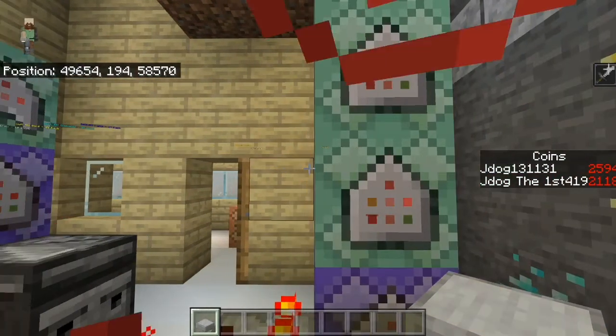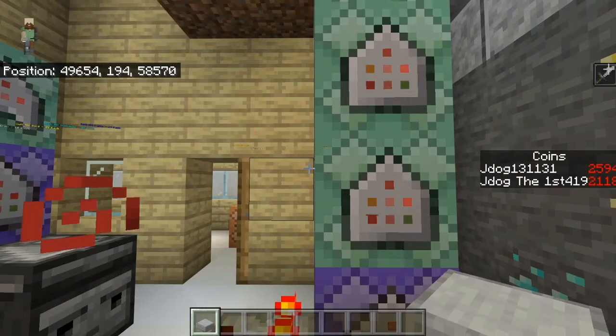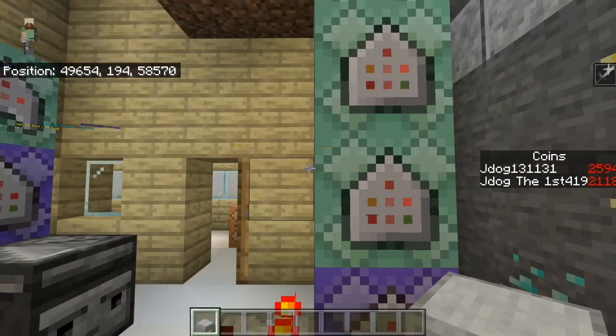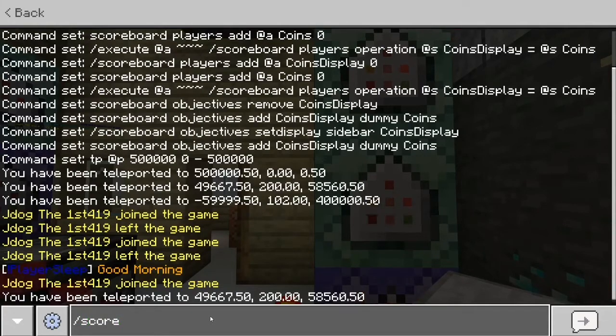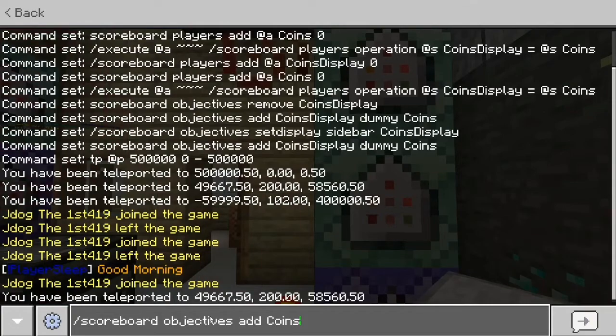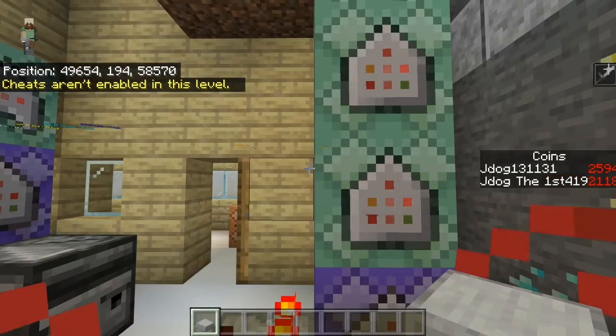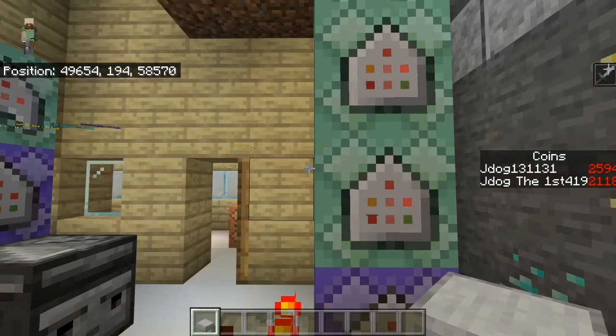First thing you're going to want to do is set up a scoreboard. My server can't actually allow cheats at the moment, however I'll still type it in correctly — it just won't autofill. So the command is: scoreboard objectives add, and then the name. For me it's coins — you might want to use money or whatever you like. It's case sensitive, so it has to be the same every time you use it. What you've done is created the objective, which won't pop up on your screen but gives you the objective to start from.